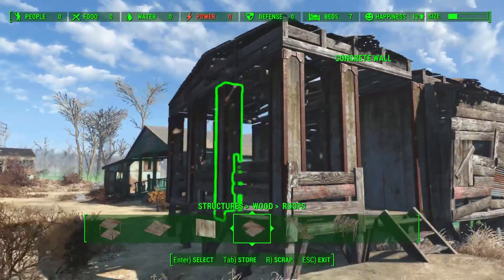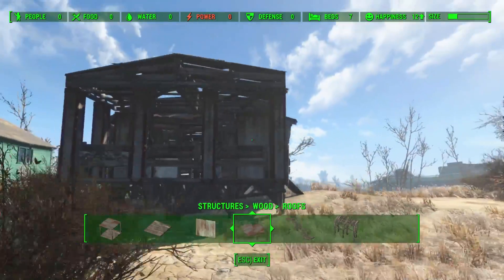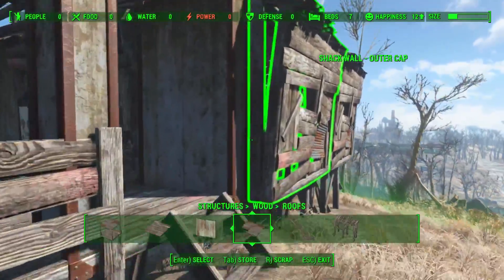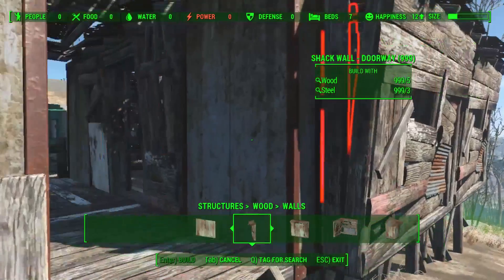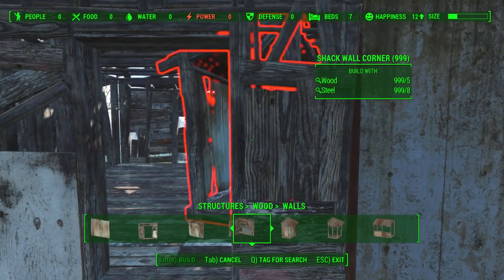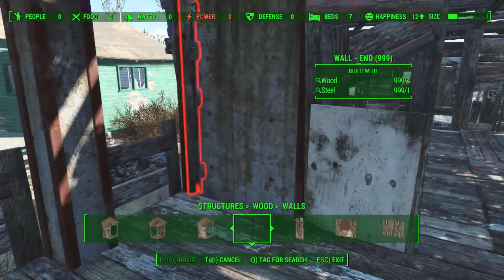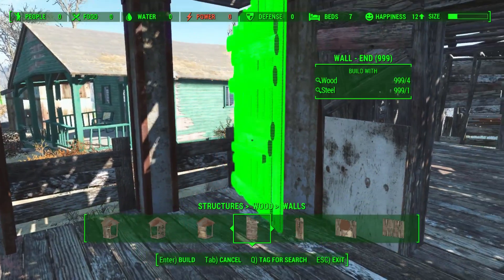And that is the cabin done, at least the first try. Let's fix up the first part of the walls so it doesn't look as concrete as it was.